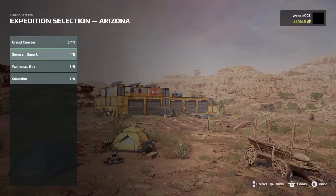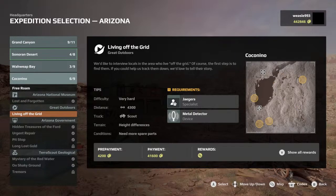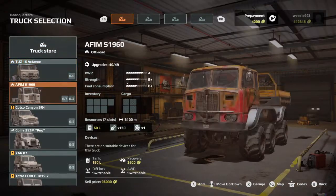I was looking at the upgrades and most of the ones I don't have are in these three maps. I think we got all of them in Grand Canyon. We'll go here with Coconino — living off the grid — what does this give us? Nothing. Exactly. It's very hard, need more spare parts. Well, we'll just throw on four vehicles and get going.